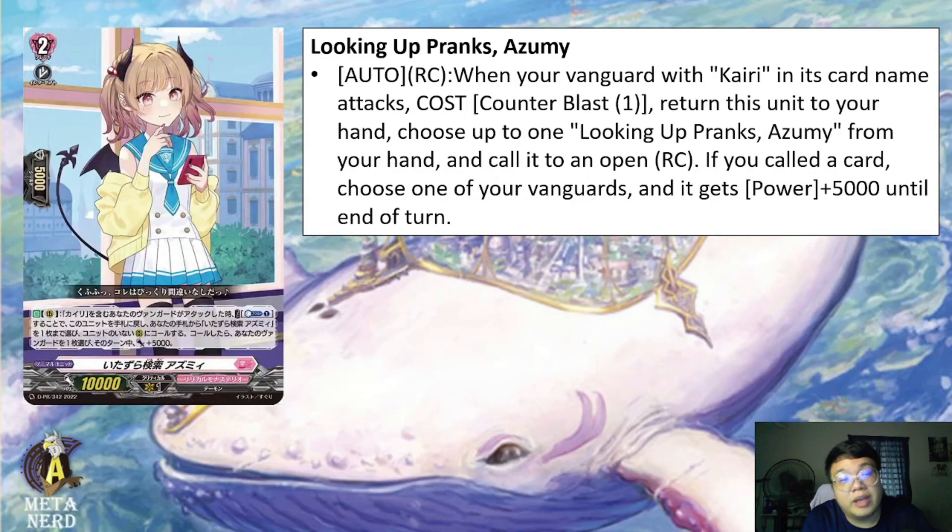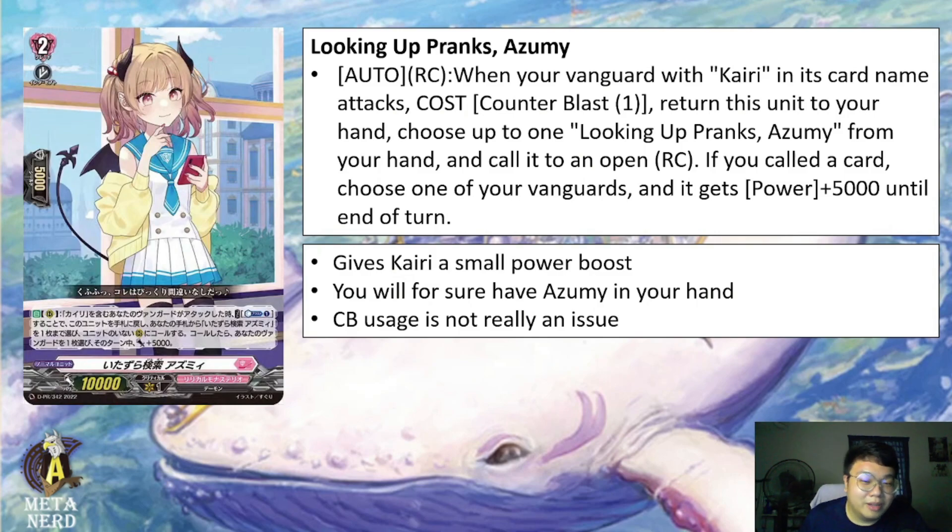Lastly, we have a promo card for Kairi — Looking Up Frank's Azumi. Auto Rearguard Circle: when your Vanguard with Kairi in its card name attacks, cost Counter Blast 1, return this unit to your hand, choose up to one Looking Up Frank's Azumi from your hand and call it to an open Rearguard Circle. If you call a card, choose one of your Vanguards and it gets 5k power until end of turn. This basically lets Kairi have a small power boost while returning this unit back to hand — and you will always have this card in hand since it returns itself. That previously occupied Rearguard Circle becomes open. Although 5k is not much, it is still something. Plus, Kairi does not really use a lot of Counter Blast, so the Counter Blast usage here is not really detrimental.